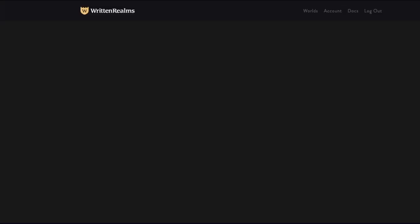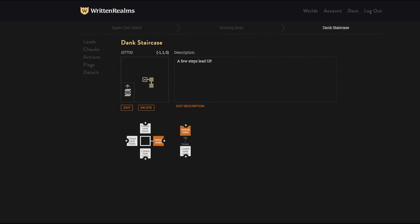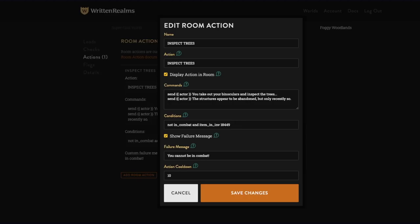There's a cooldown — we go all the way up and look at this room action edit: 10 second cooldown. Let's do one second so it comes back immediately.